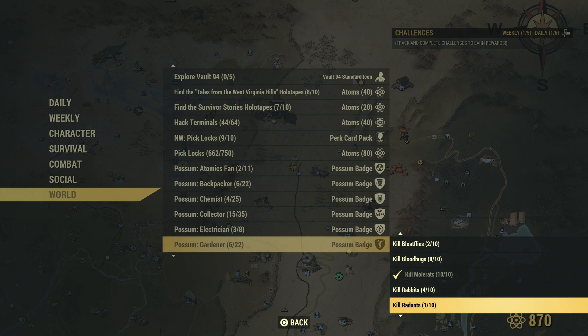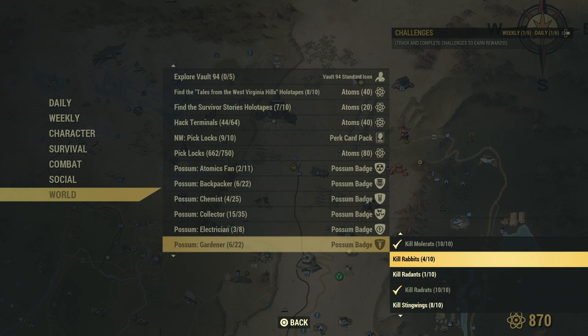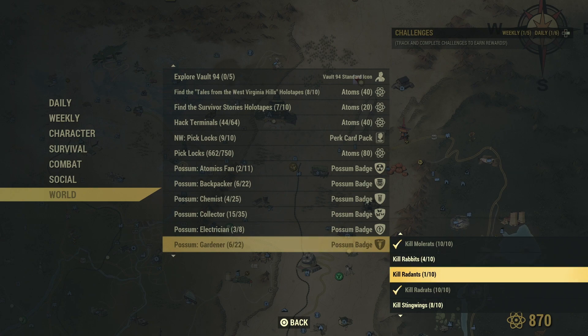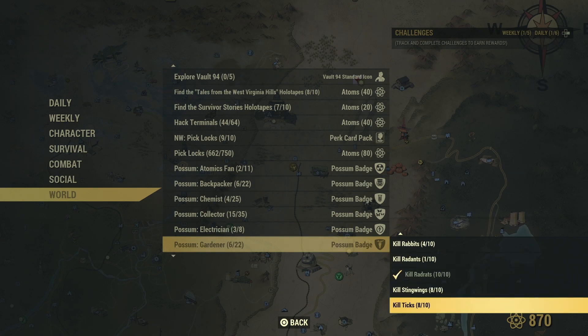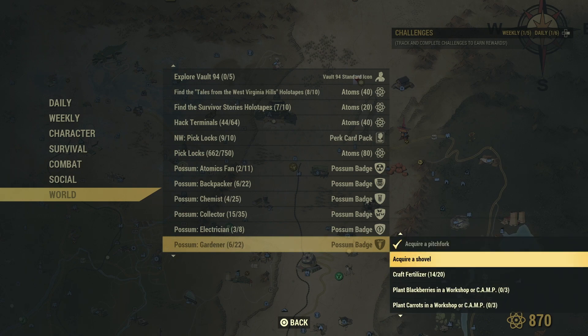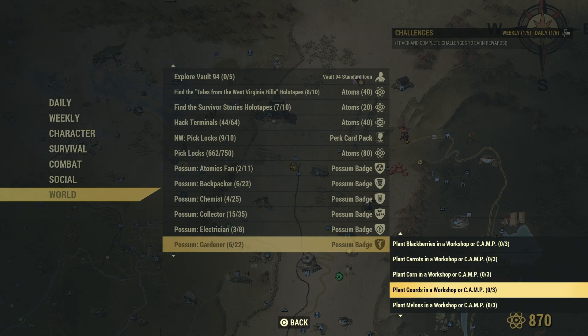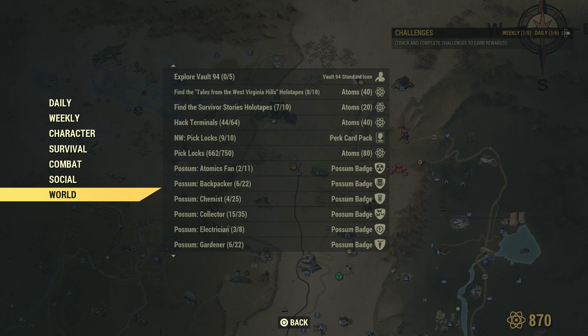And then we've got to kill various bits and pieces. I've got to kill ten rabbits — I've found four so far — also rad ants. We know where stingwings are. Ticks aren't any problem. Now I can plant all these things because I've already got them, but I don't have gourds.